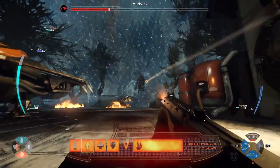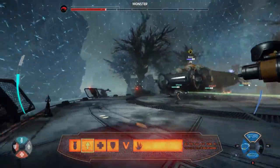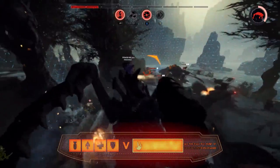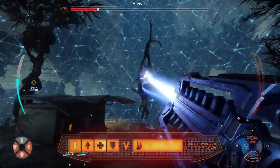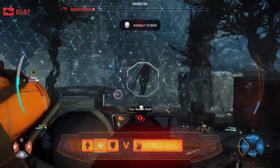Great teamwork from the hunters — we're seeing the heals from Val. They have regrouped and are fighting the monster well. No armor, down to two bars of health. Two hunters with two strikes — Assault and Medic — if he can bring one of them down, they will be down and out. Assault trying to do the damage they need, but gets hit by the lightning strike followed up with the vortex blast. Assault is out — just like that, the main damage source of the team drops out of the fight completely.